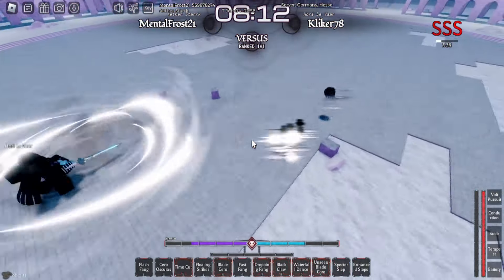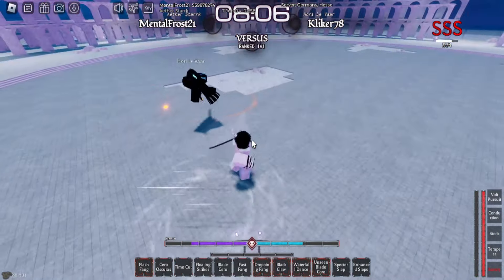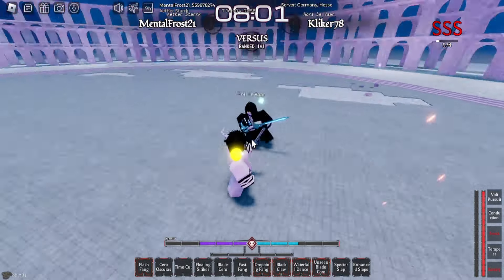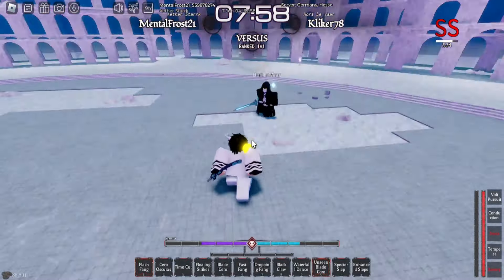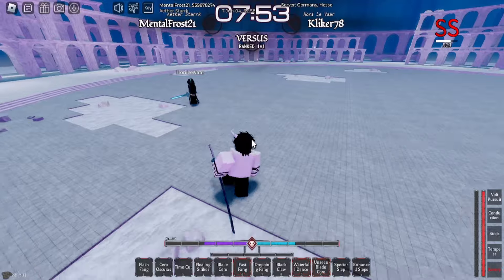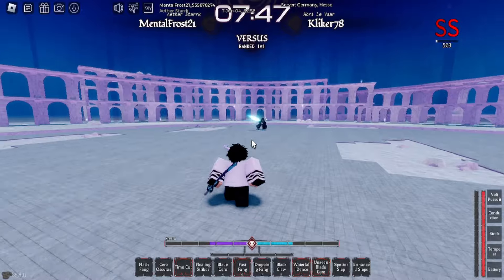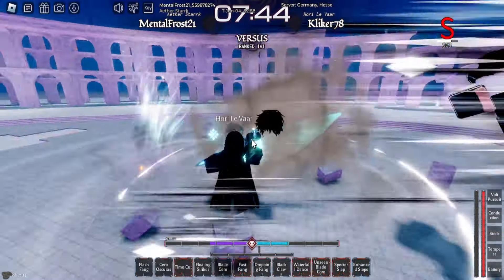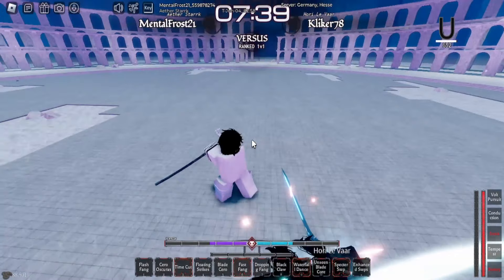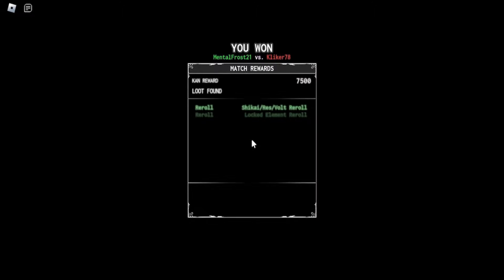You can use Flash Fang as an iframe move. If they try to move away, use a range move. Keep pressure on them — that way they won't keep away from you, or at least shouldn't. Take advantage of pops: you can do that, and the second they move away, follow up and keep on them. Then since they can't move, follow up again.